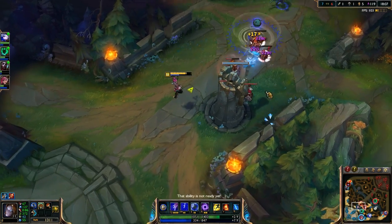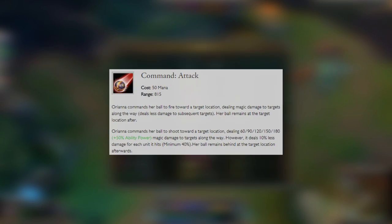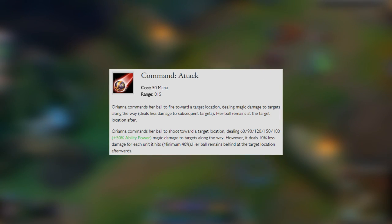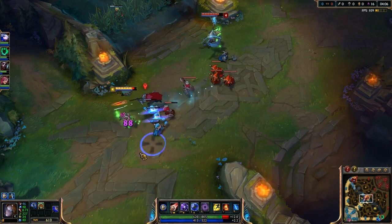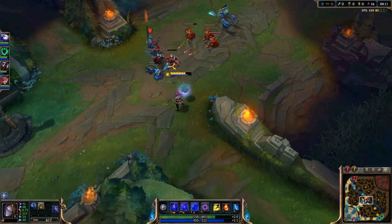Next is her Q ability, Command Attack. We'll typically max this out first. Orianna commands her ball to fire towards a target location, dealing magic damage to targets along the way. Her ball remains at the target's location after it's cast. Maxing out your Q first will help you in-lane, moving your ball around more often, and also dealing significant damage to minions and your enemy.